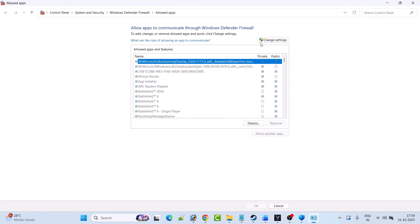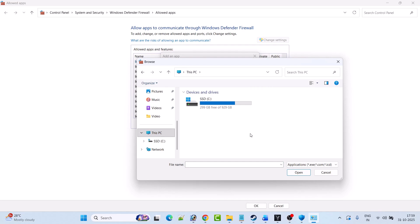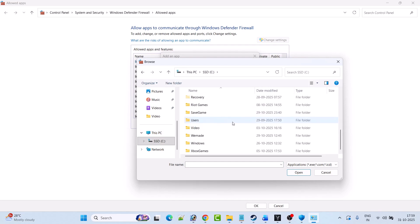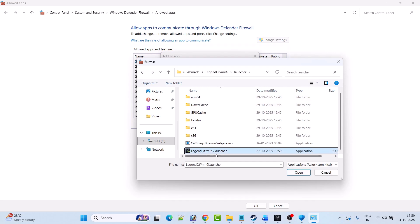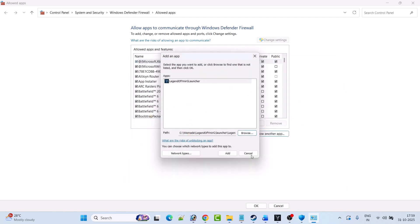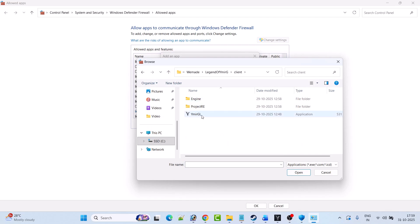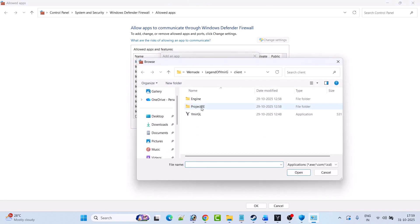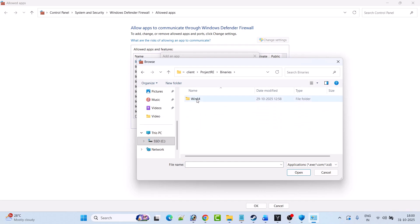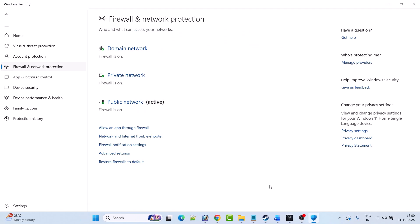Now go back, click on Firewall and Network Protection, click Allow an app through firewall, click Change Settings, then Allow another app, then Browse. Navigate to C drive, VMade folder, Legend of Vymere G folder, Launcher folder, select the Launcher exe and click Open, then Add. Repeat this for the Client folder's VymereGL exe and for the Win64 VymereGL Win64 Shipping exe file. Click OK to save changes and launch the game to check.